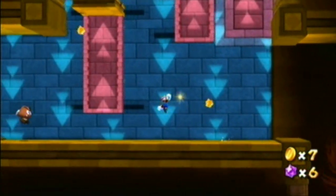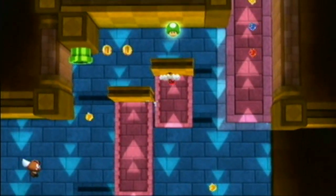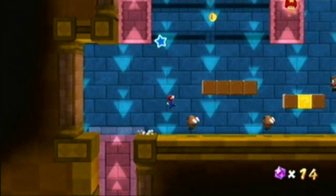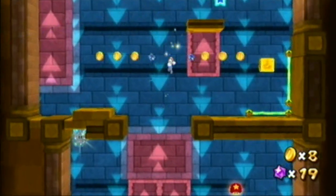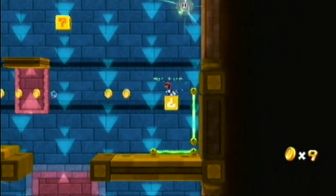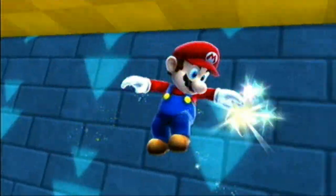Oh no, I fell. Get back up. Fly on up. Yay. And so, once you get up to the next level, you'll want to do a backflip onto the question mark block. Back up again, and wall jump. And there's a star. Enjoy.